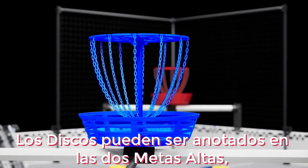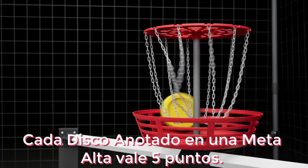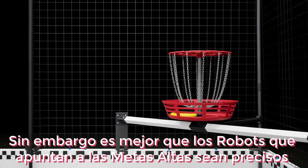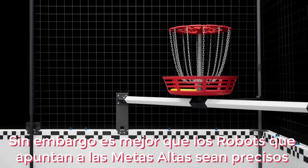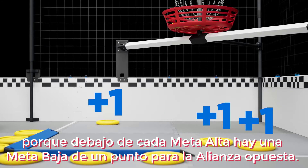Discs can be scored in the two high goals, one per alliance, at opposite corners of the field. Each disc scored in a high goal is worth five points. However, robots that are aiming for the high goal had better be accurate, because underneath each high goal is a one-point low goal for the opposing alliance.